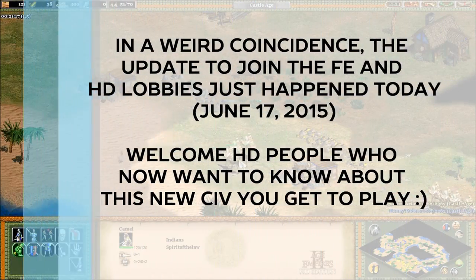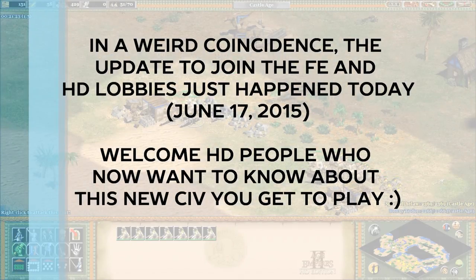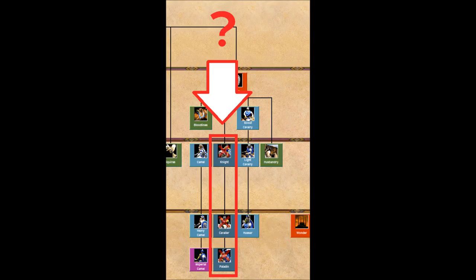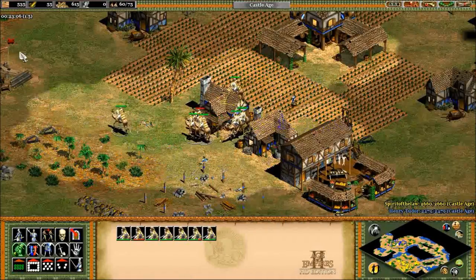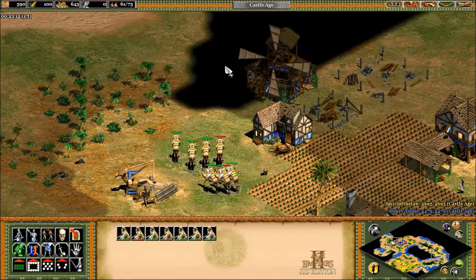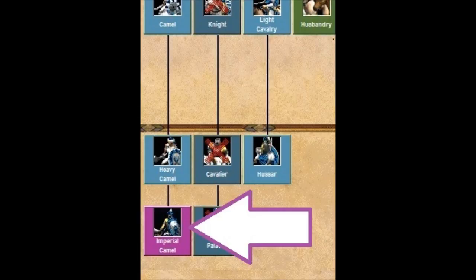First off, it has to be said this can be a bit of a confusing tech tree to wrap your head around, and that can turn a lot of people off right away. For example, they're the only non-Mesoamerican civ missing access to knights, and they have several bonuses focused on the rarely seen camel line. There seems to me to be a push for the camel as a replacement for the knight in this civilization, even giving the Indian camel a final upgrade that no other civilization has.